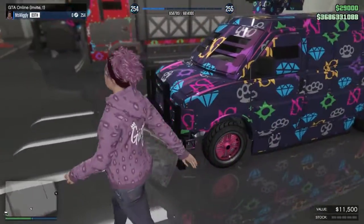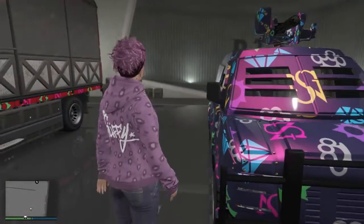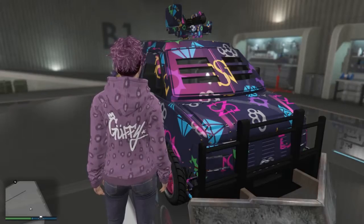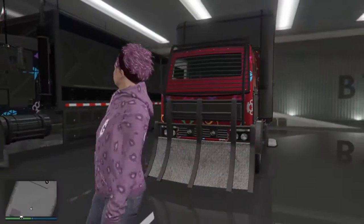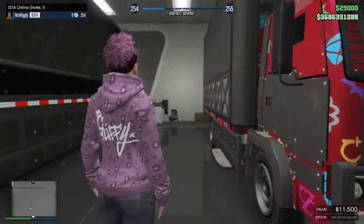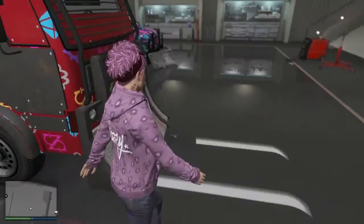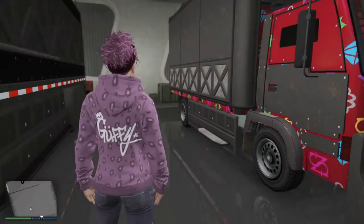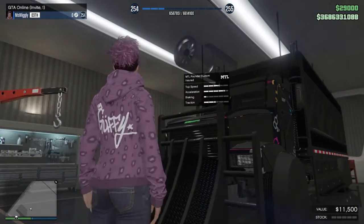Here's the Vapid Speedo Custom — it's fully armored with a little scoop in the front, which is really cool, and it has a mini gun on the top. It's not really hard to drive but when you turn you literally have to move your camera, so I'm trying to get used to it. Here is the Mule Custom — another vehicle where you can store items, also fully armored.